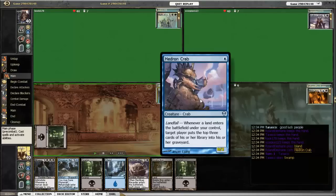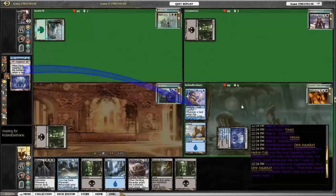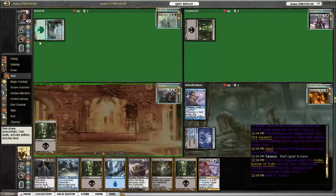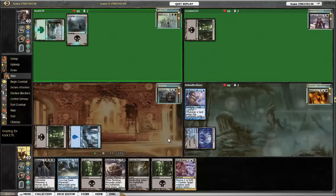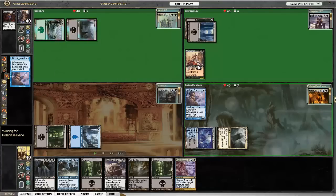Mirko goes first turn Hedron Crab, which is keeping with the mill theme. Interestingly, Nath had Kozilek milled into his graveyard — so not only is Nath going to avoid getting milled out, but he is playing the legendary Eldrazi. Nath goes ahead and uses Demonic Tutor. Erebos plays Withered Wretch, which is going to be effective in controlling people's graveyards.